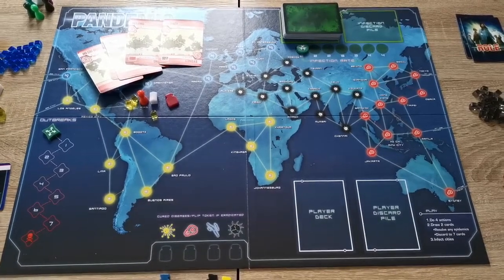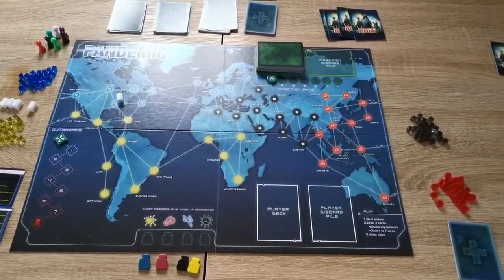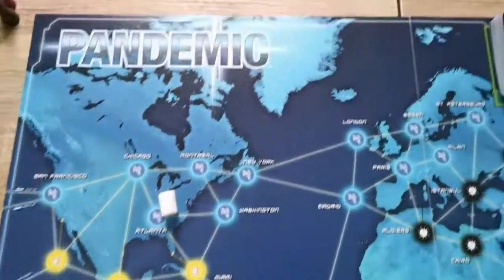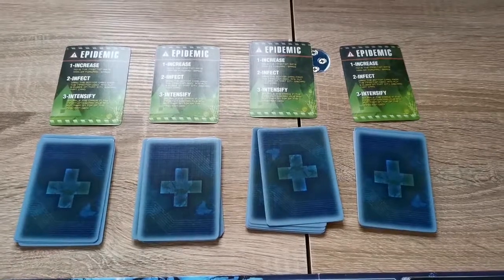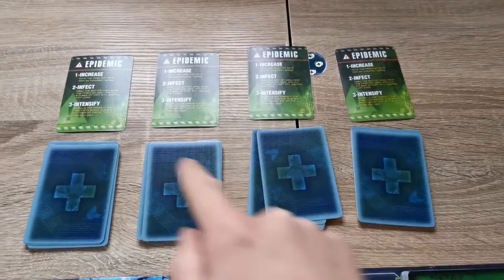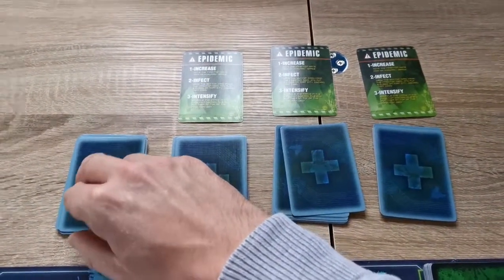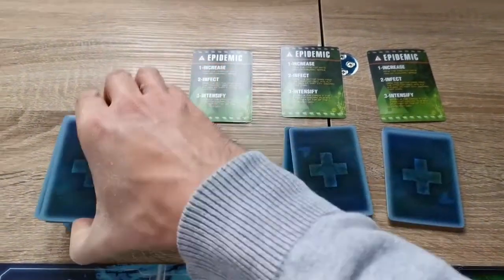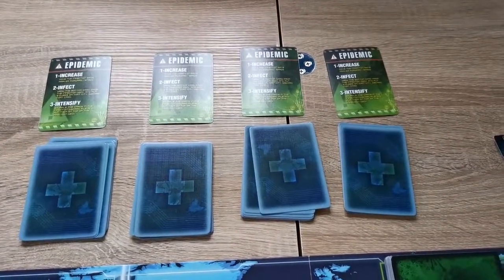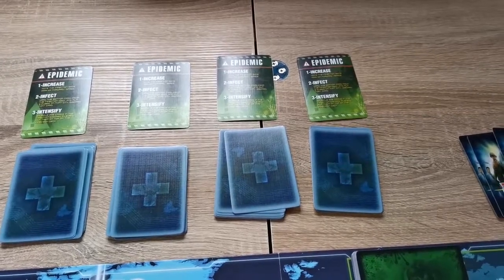Welcome to How to Play Pandemic, where we're teaching you the rules of this fairly simple game. First, how to set up Pandemic. You want to place a research station in Atlanta, home of the CDC. Then you want to create your player deck by separating the player cards into a series of piles and including an Epidemic card shuffled into each pile. We're using four epidemic cards today as an introductory game — you can use five for a standard game, up to six for heroic.